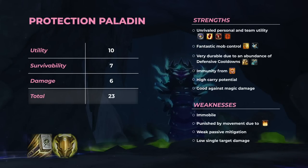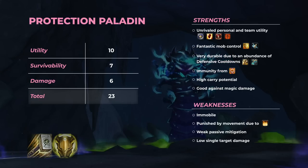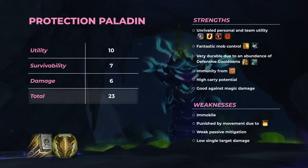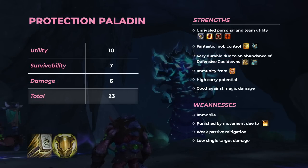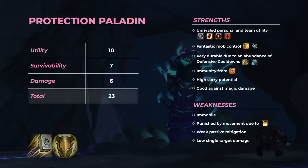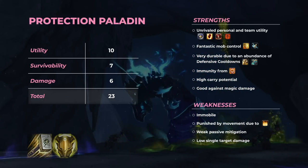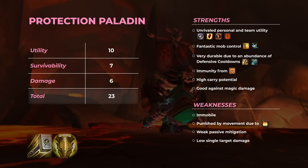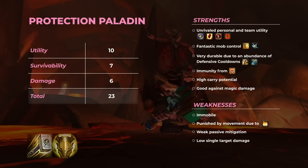This gives Protection Paladins a total score of 23 out of 30, slightly lower than both Vengeance and Guardian. Despite this, Protection Paladins remain a highly popular and dominant tank spec. Their abundance of utility, extensive cooldowns, and well-rounded toolkit make them one of the best choices for tank players in almost all key levels, except perhaps at the absolute peak of keys. If you're looking to main a tank and push keys this season, the carry potential of a Protection Paladin is unmatched, with their ability to support the party combined with solid cooldowns and mob control.